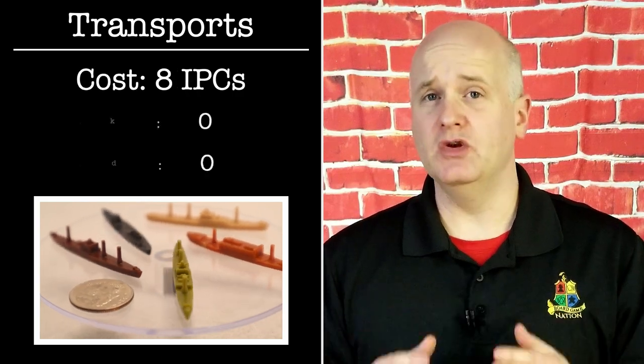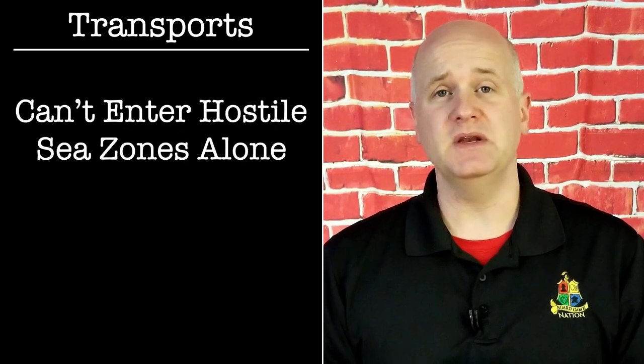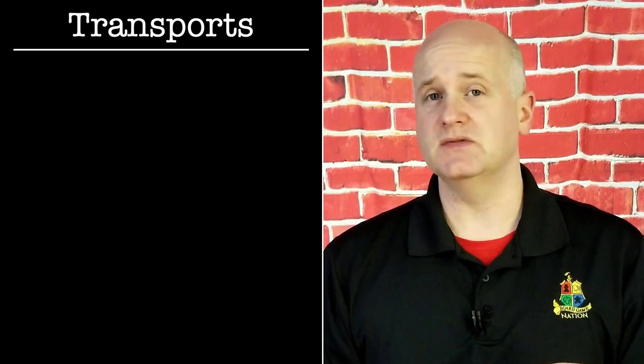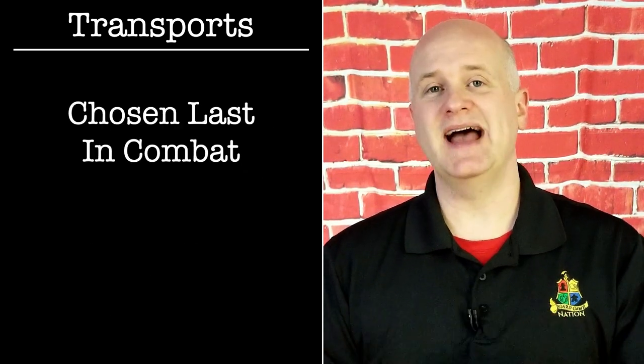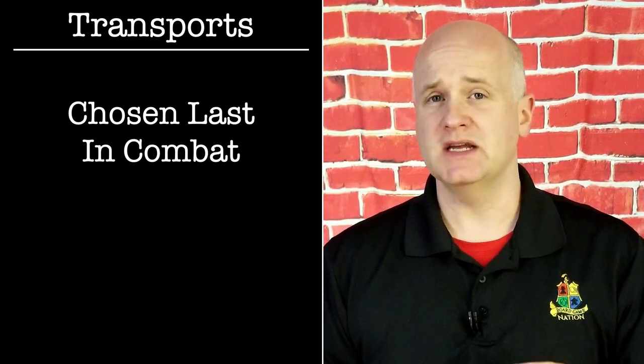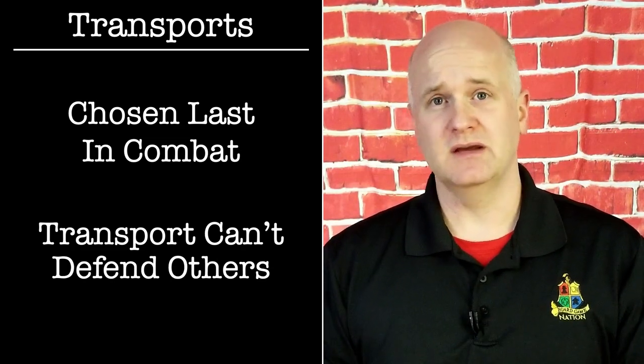Transports cost 8 IPCs to build but have no attack or defense value, meaning a transport never shoots or shoots back. Transports can't enter a hostile sea zone unless accompanied by sea units that can attack, and because they can't attack or defend, they can't block enemy movement. Enemy ships can choose to ignore transports and sail right on by. Transports are chosen last in any sea combat — you can't assign a hit to a transport if you could assign it to anything else. Up until the anniversary edition in 2008, transports could be taken as hits like any other sea unit, but since then they must be taken last and have no attack or defense value.